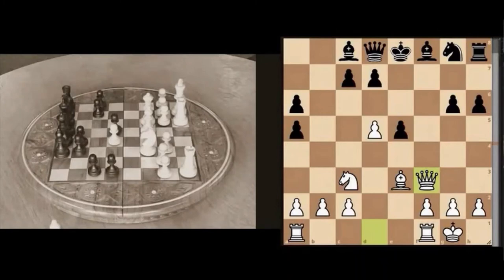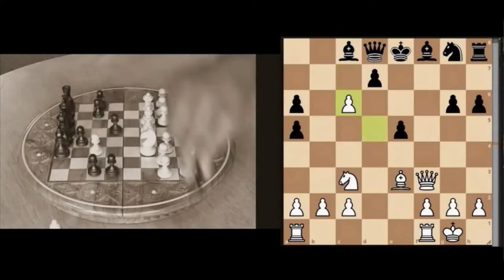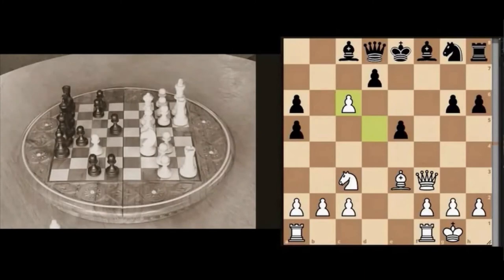Yet another pawn move — these old habits will take a while to change, and we discussed this during and after the games. It's only their second game. We bring the queen through, targeting the soft spot just at the side of the king. We've now linked up the rooks — development is key. If you can link the rooks, work your pieces together as a team. Yet another pawn move — no minor pieces moved, no major pieces moved. As a beginner, it's about holding back on those pawn moves: develop your pieces first, get good positions, get the team working together, and then follow with your attack.